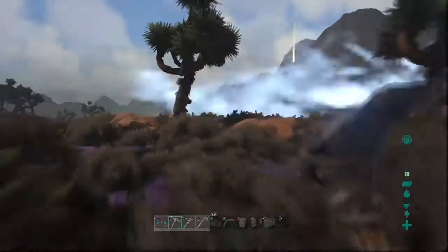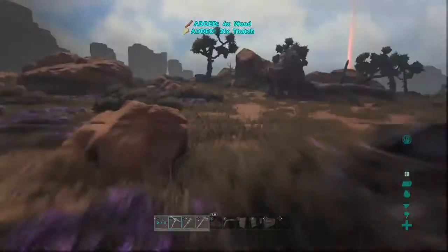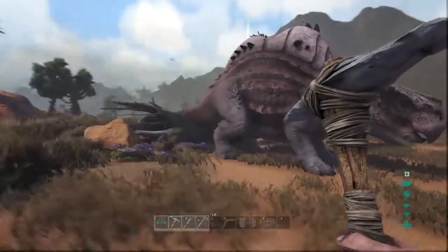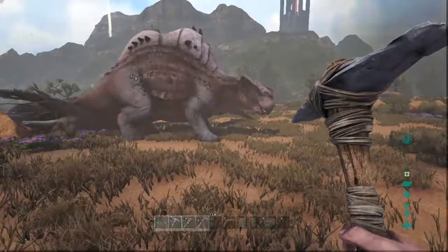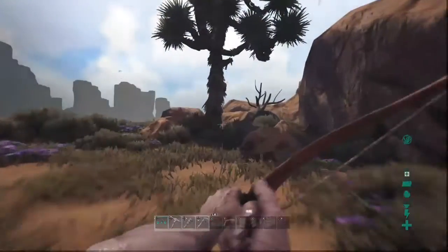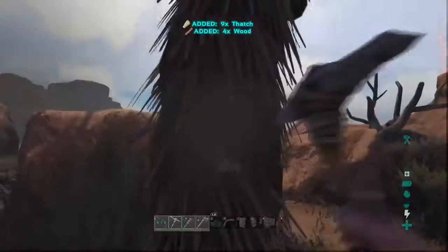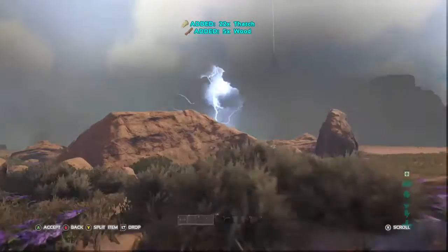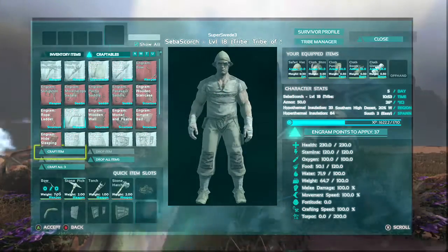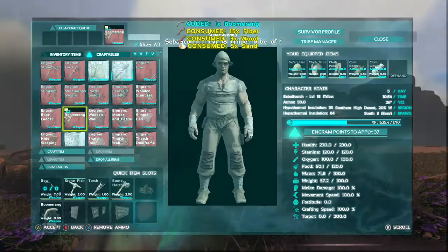Why is it red? I think that means like super advanced or something. Oh! Jack, the Morellatops is stuck in a tree. If you can tame it - I don't know what to use. I need a slingshot. I think it's at max. I have a boomerang - that knocks things out, right? Craft three, I don't care about arrows now. Anyway I can make 36 arrows.